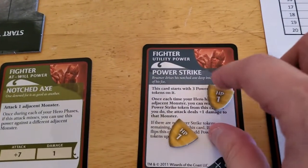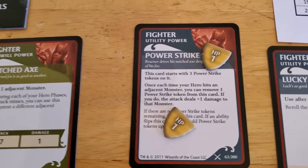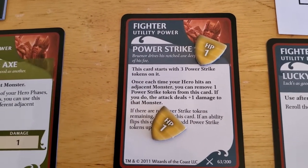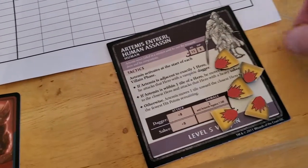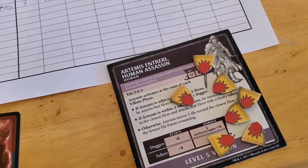So we do one damage, but the card says: once each time your hero hits an adjacent monster, you can remove one power strike token, and if you do, you do an extra damage. So we do the one damage from hitting him, and the power strike does another damage, but we remove a token. Counting down his HP — he only has one hit point left.